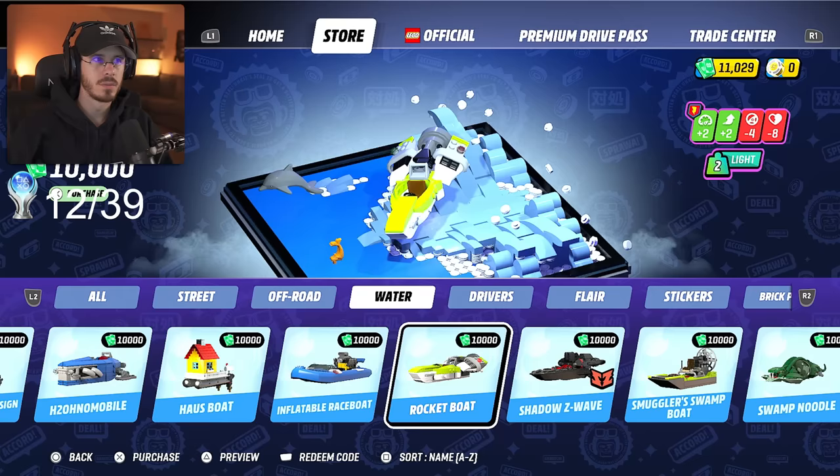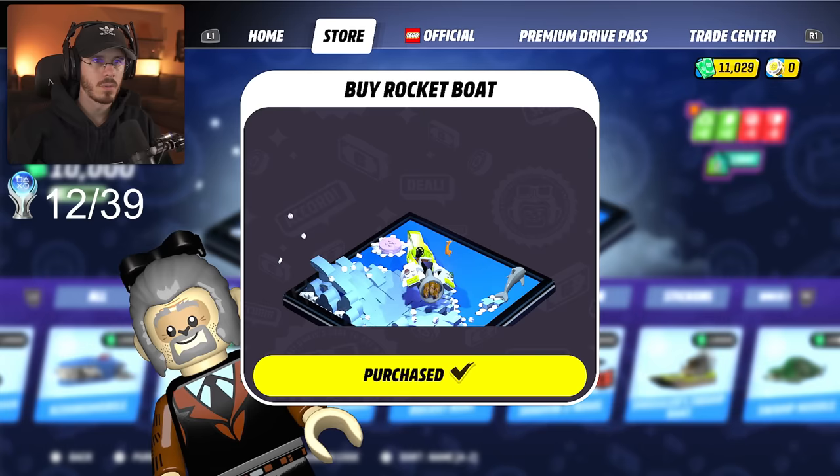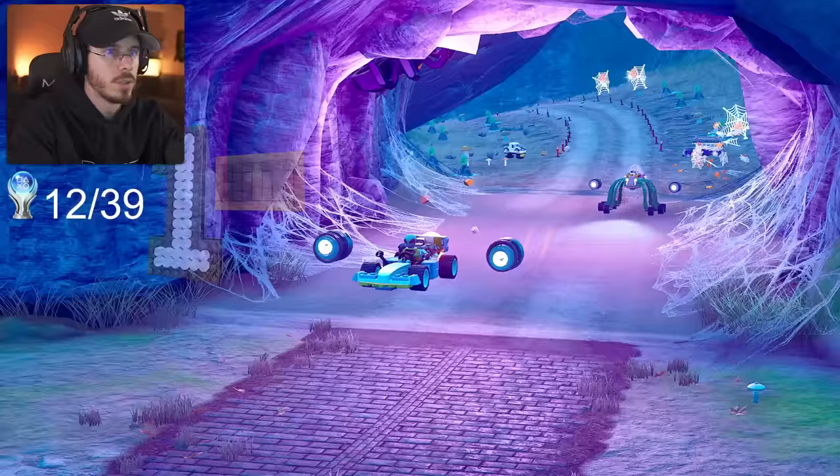I see an alien driver and I really wanted an alien LEGO character, so I make my first purchase of the playthrough. With 11,000 left, I decide to purchase a vehicle too — I grab a new boat because I noticed I was really slow on the water. Shout out 2K for microtransactions. My bank account's empty and I'm desperate for money, so we do some more races where I get my next trophy for collecting 10 perks.